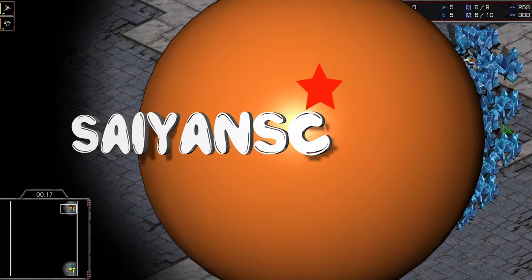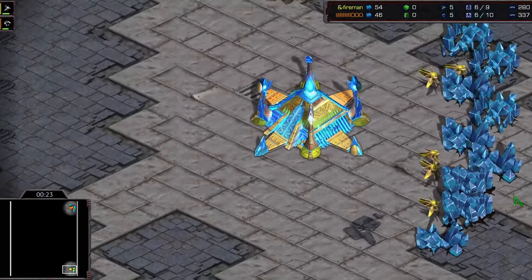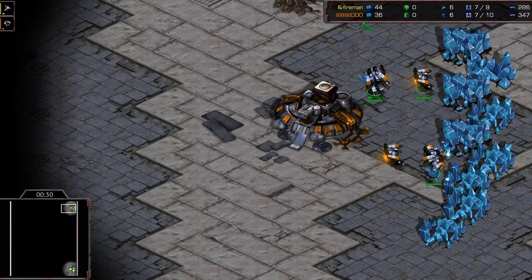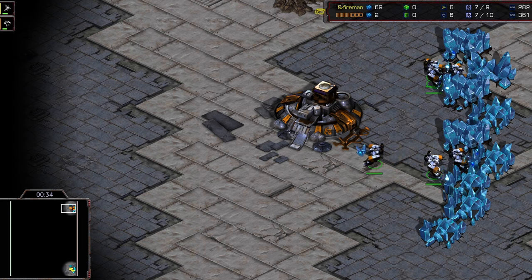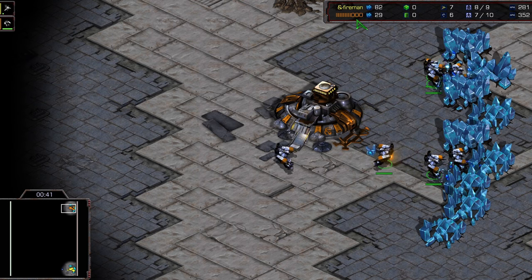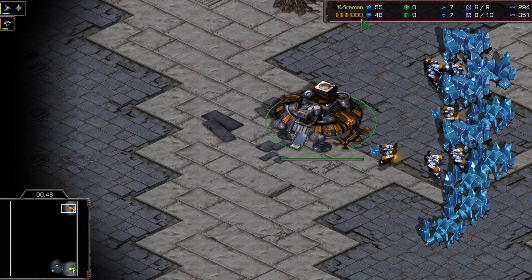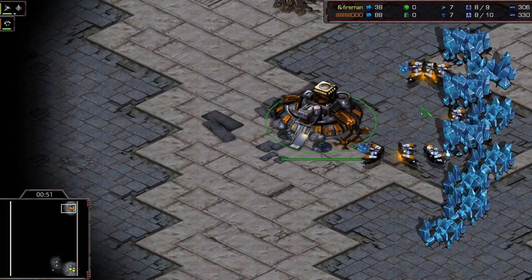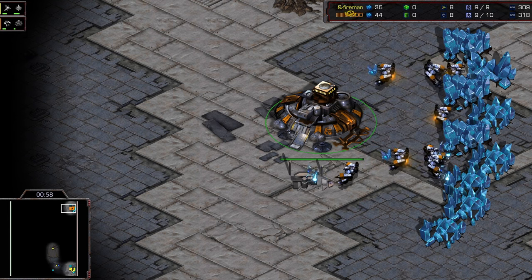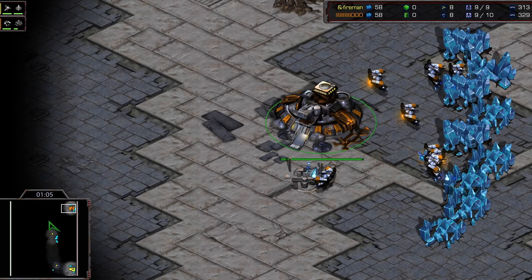Hello friends, welcome back to another StarCraft Brood War Remastered cast. Our mystery Protoss 'Quickly' is spawning in the bottom right, going up against Rush. Rush's barcode has some context - it's very similar to the barcode that Flash used when he came back briefly to the ladder. You can find those videos on the channel. It's funny to see Rush playing on this barcode.